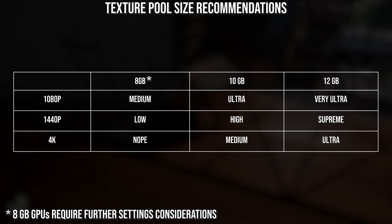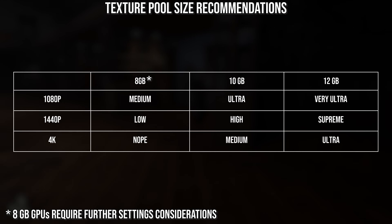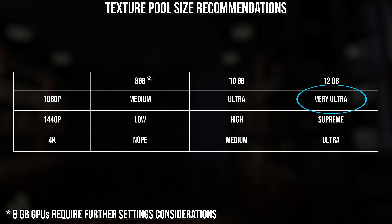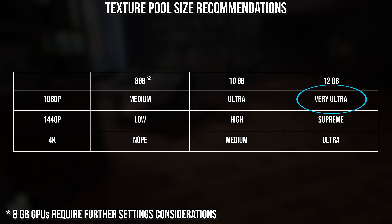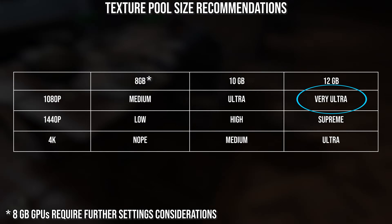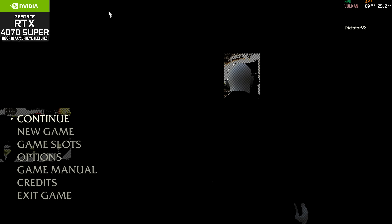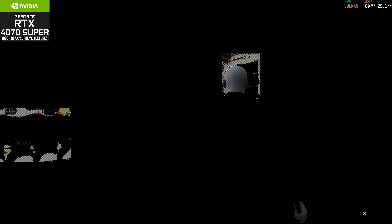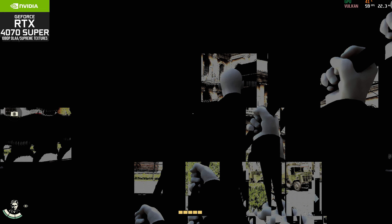This diagram is very accurate in my testing and should lead to great performance, barring three specific caveats. First, looking at the chart, the 12 gigabyte GPU row says do not use the supreme texture setting at 1080p — and that's not because it runs out of VRAM. It should technically work fine, but I found a bug where GPUs show completely broken graphics when running that supreme setting at 1080p. So avoid it.